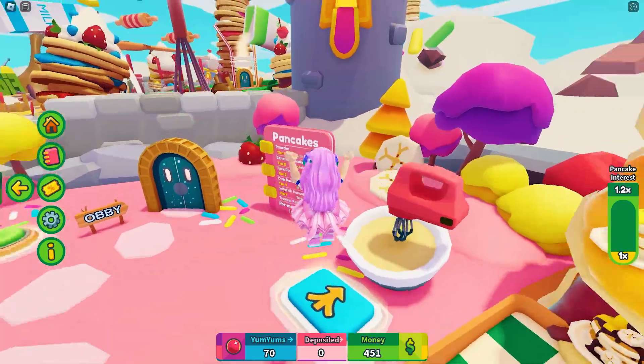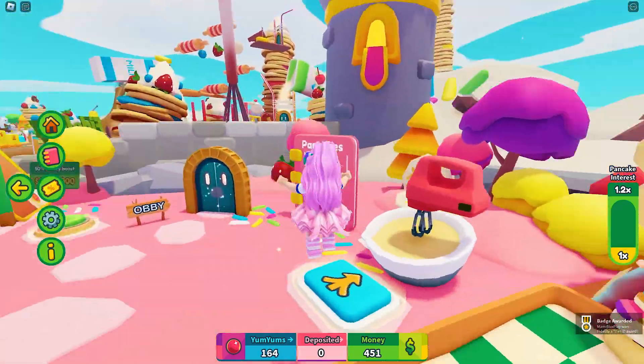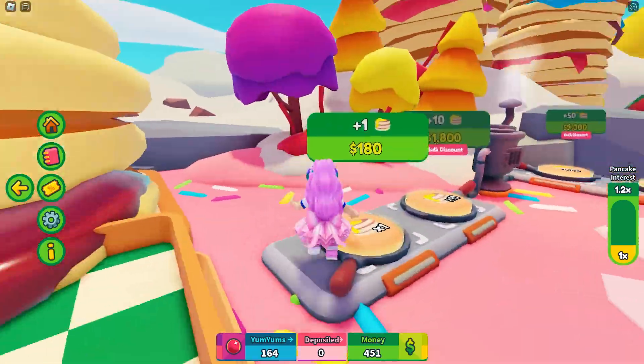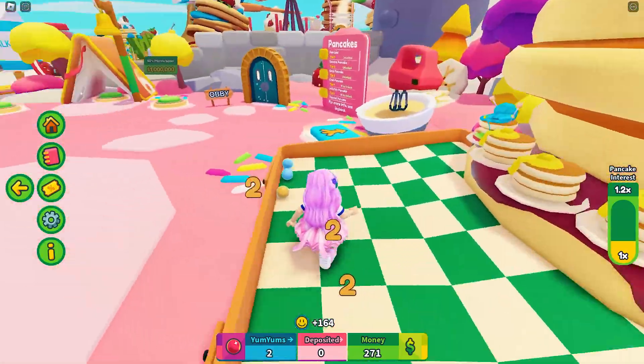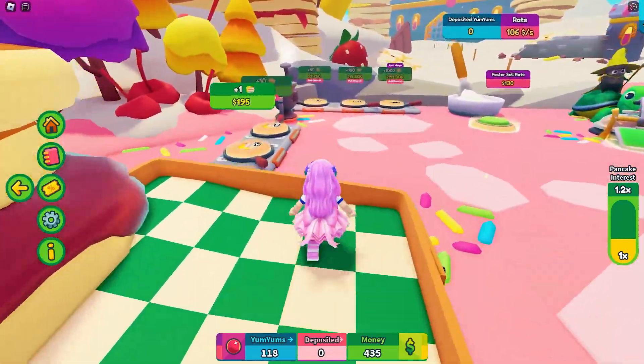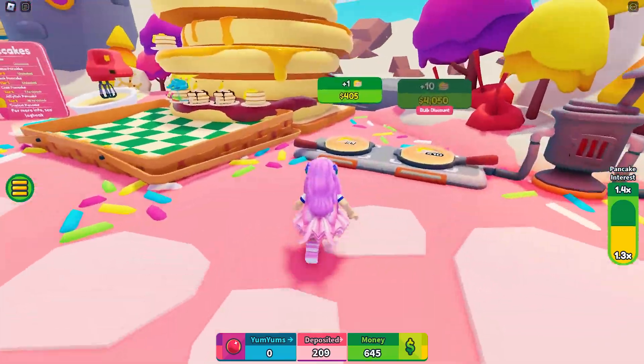For the second badge, we will need to claim three rewards from the recipe book. To get these rewards, we need to grind some more — buying more pancake ingredients, making the yum yums, feeding the creatures, and mixing three of the same pancakes to get to the next tier. This took me around five to six minutes of running around.